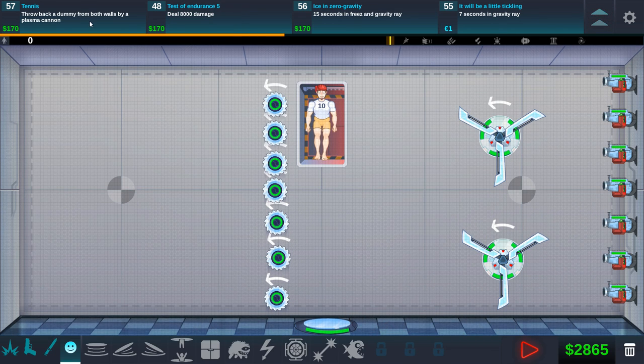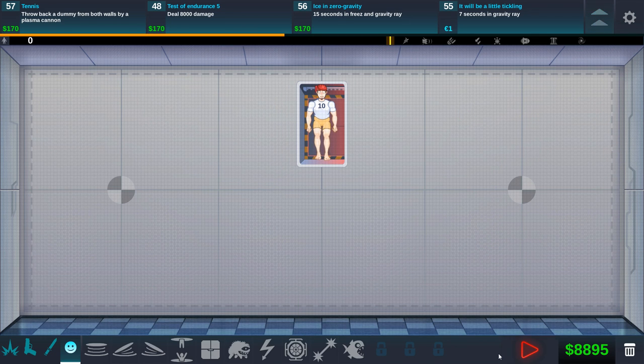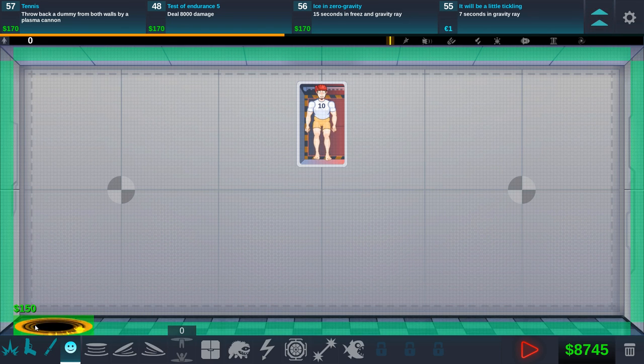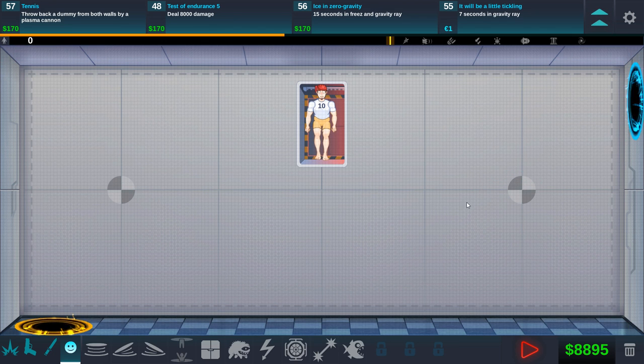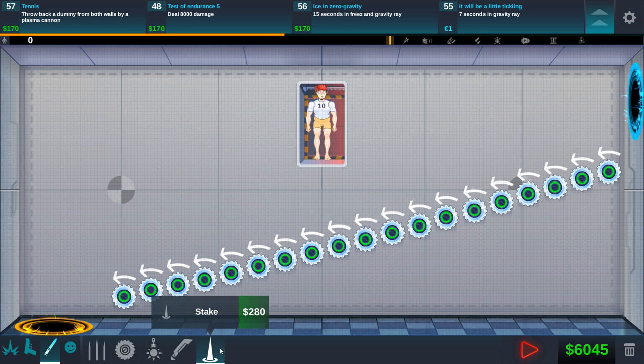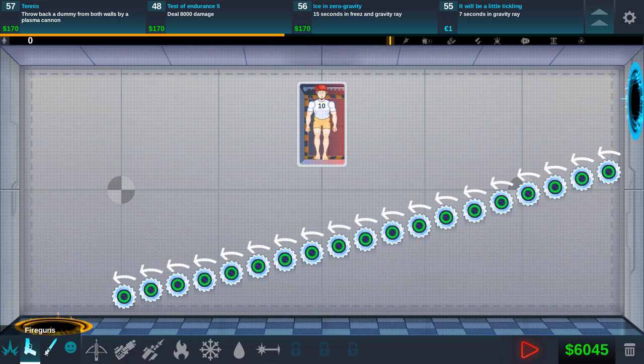So next up, grab a gun. Throw back a dummy from both walls by a plasma cannon — we don't have that. We have to deal 8,000 damage now. We've got almost 8,000 — we got 88.95 money. I like the idea of doing that saw blade thing we did in the past. So let's go ahead and put down the teleporter down here and put it up here, and then I'm going to do the saw blades across. Now we still have 6,000 money remaining. We need to do 15 seconds in freezing gravity ray — we don't have the gravity ray yet, I don't think.